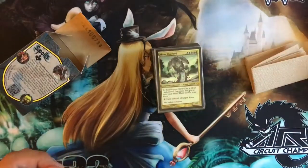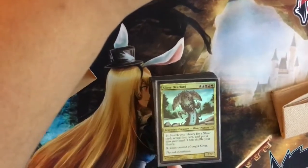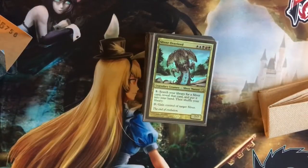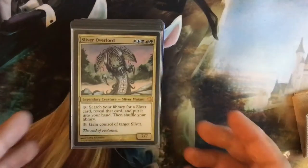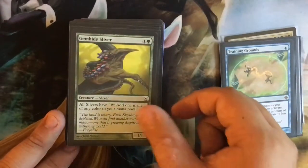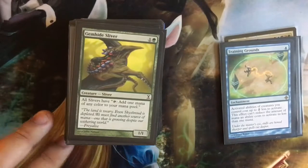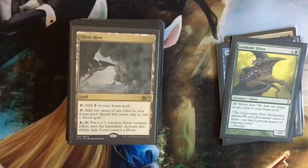We have a Sliver Overlord in here. And next card — Sliver Hivelord. Training Grounds. Gemhide Sliver — all Slivers have 'add one mana of any color to your mana pool if you tap it.' There's Sliver Hive — essential, obviously, Sliver Hive.